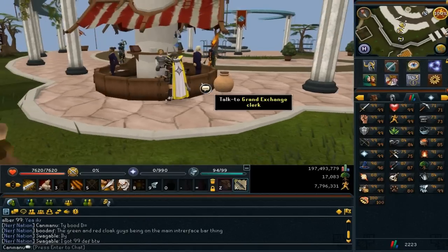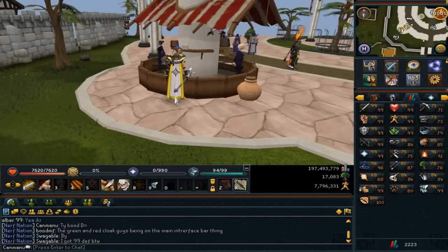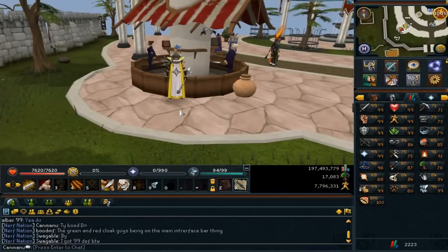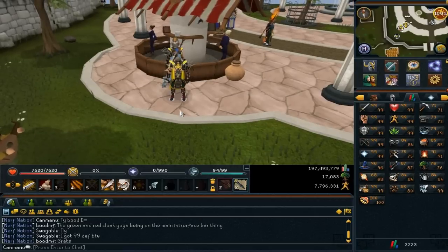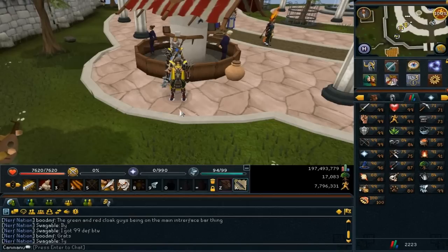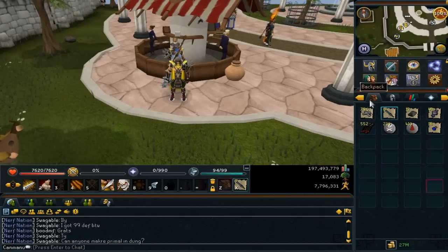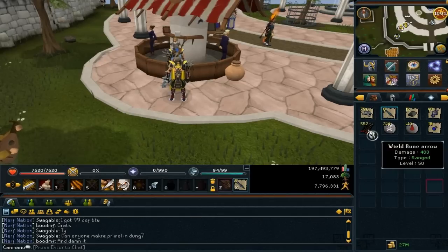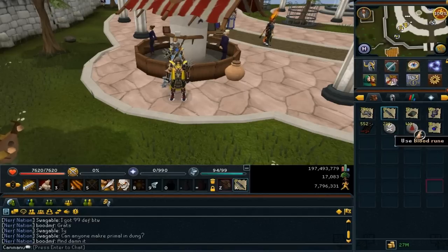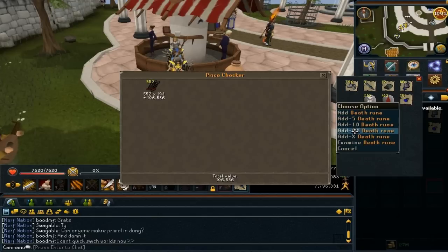I've just finished around 4 to 5 hours of Frost Dragons — I judge that from the length of songs I listened to, so it might not be exactly 5 hours. The loot is in my inventory. I got 790 Frost Dragon bones and I used abilities throughout the whole thing — so I didn't use momentum, which might be why. I picked up some stackable items too. Let's do a quick price check: rune arrows, 100k.